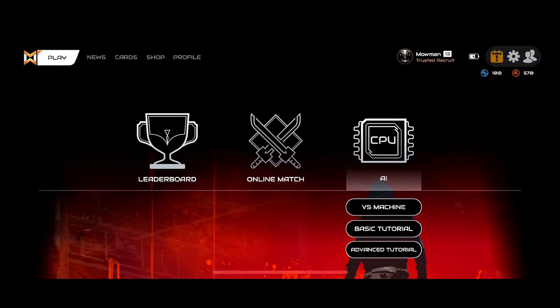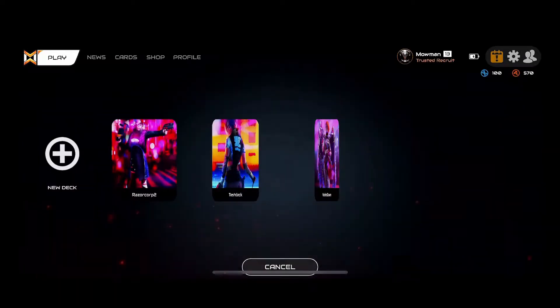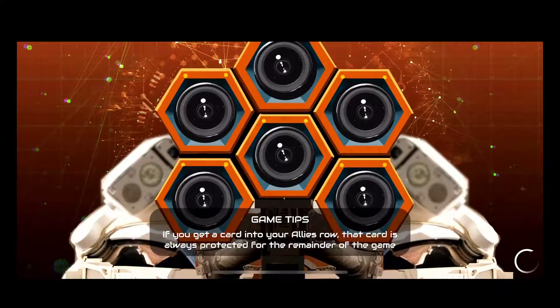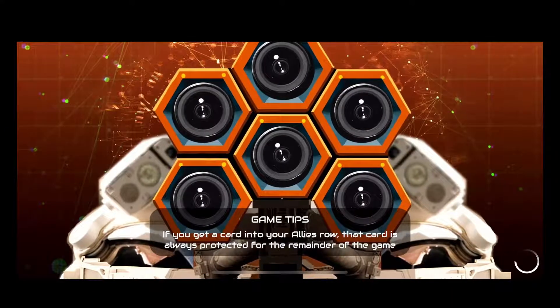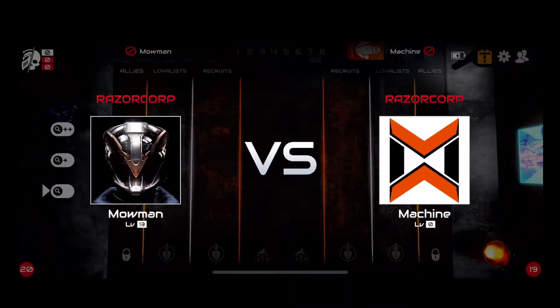Welcome to our next tutorial. We're going to do a quick show of how to move cards around the board. We're going to play against the machine — you can play a PvP match or against the machine. We're going to set a default deck, and once the game loads you'll see yourself versus the machine or a player.